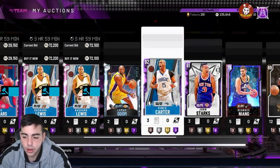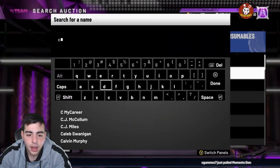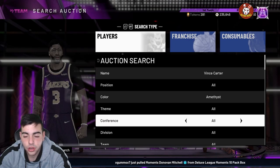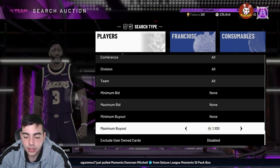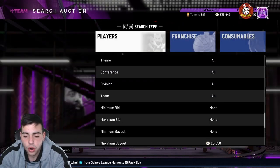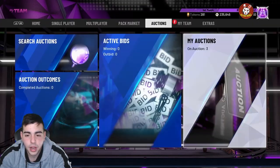My new plan is to drop this prepare video right now, then drop a video on the new content, and drop another video at about five o'clock at night. A lot to think about, a lot to talk about. If you do have Vince Carter amethyst, sell him — he might go down to like 8K tomorrow, he's gonna be a very common card to pull from spotlight super packs.